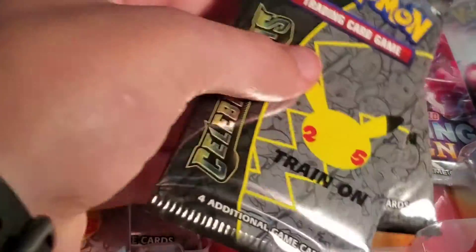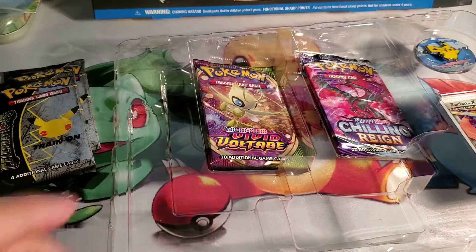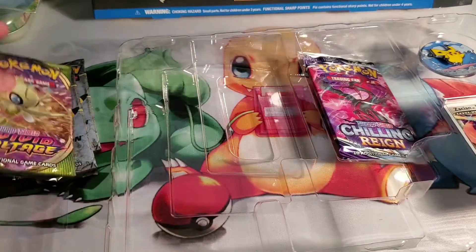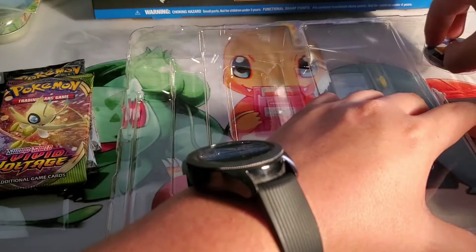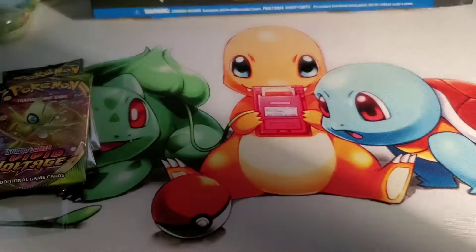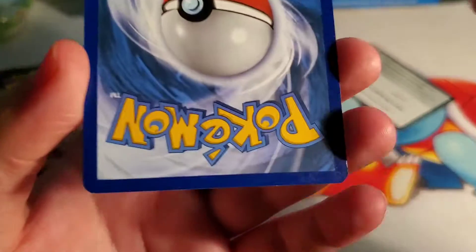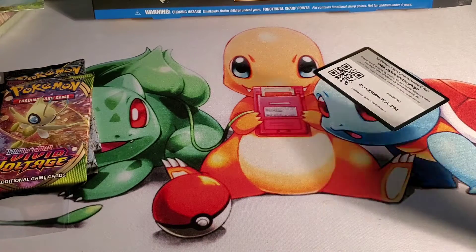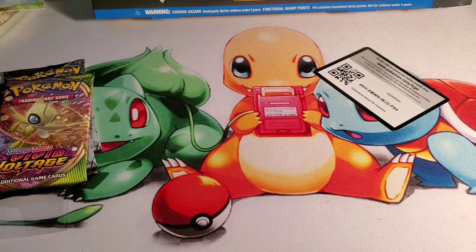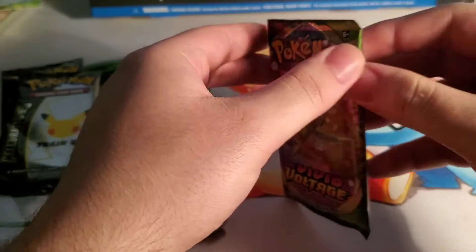We do have the packs right here. Do you want Vivid Voltage or Chilling Reign? Vivid. Let's pull the fat Pikachu — the one I couldn't pull, the one I had to buy. Hopefully we pull a Moltres or something out of it. Here's the pin, and then the Zacian Level X. They're actually surprisingly well-packaged, so the card isn't damaged. Well, I say that and then look — it has a big crease on the side. I'm whitening on the side, but I really like the Zacian Level X. Looks cool. Go ahead and sleeve it, and then if you want, you can go ahead and start with your packs. You can see it over here instead of looking at it through the phone.